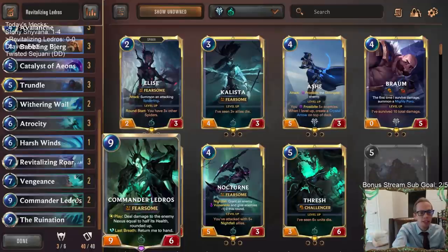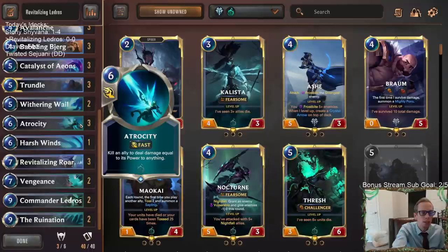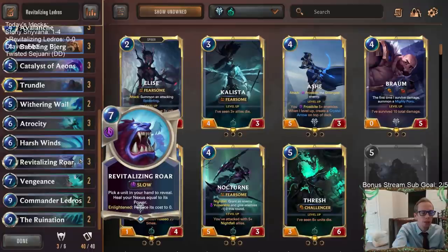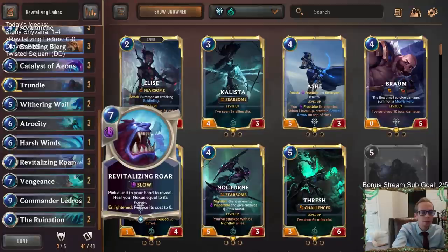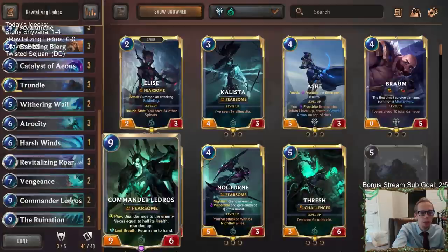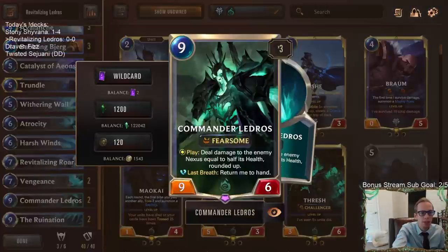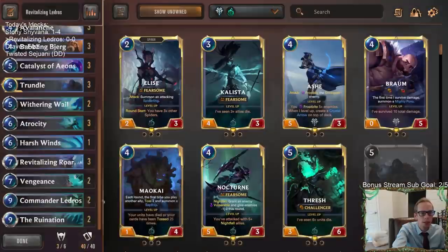I always liked this version where it focuses more on Commander Ledros and Atrocity and winning games like that, because that's a difficult win condition to stop. We have the Revitalizing Roar that also helps out, because Revitalizing Roar plus Atrocity is 13 mana, so you do have the ability to play both of these in one turn.